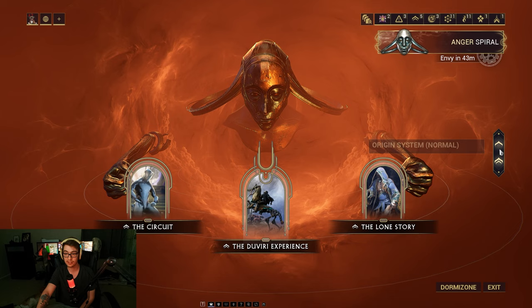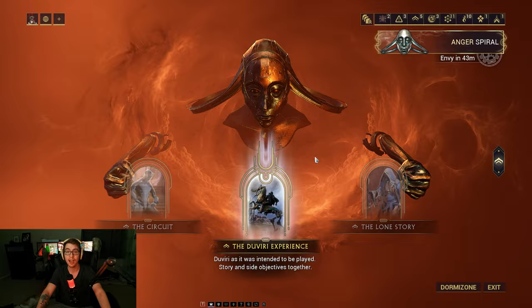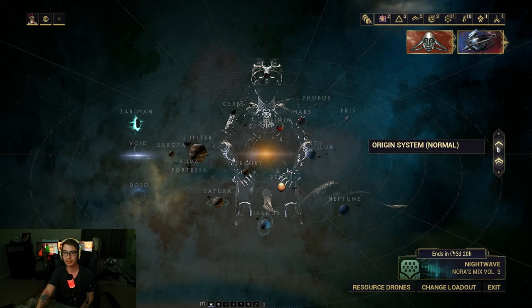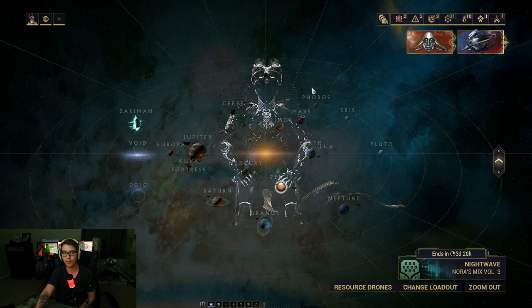Second, you have to complete all three of these nodes on regular mode at least once. And you have to complete all of the star chart — every node, essentially — on regular mode at least once. Because that's how you unlock Steel Path. You have to do everything at least once. You just go to regular mode, origin system normal, have every single map here completed, and that's how you unlock Steel Path.